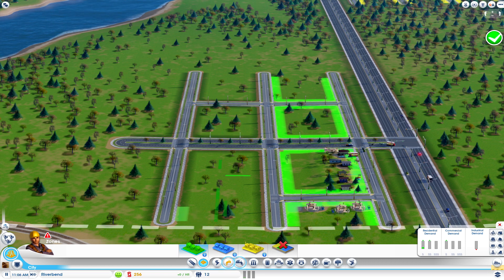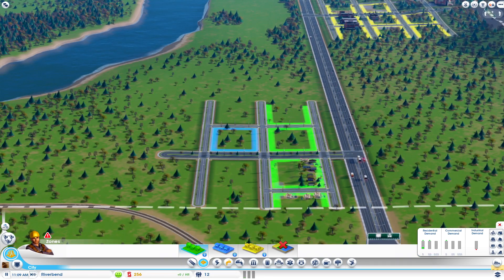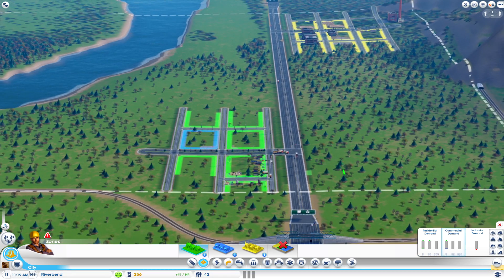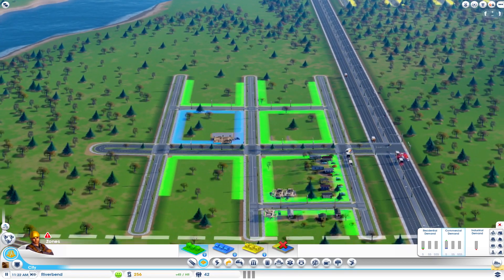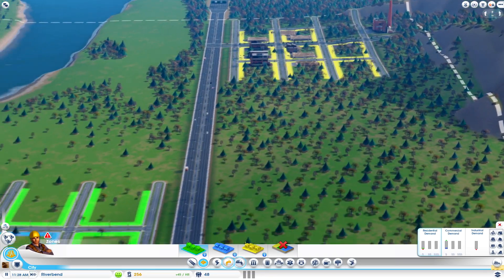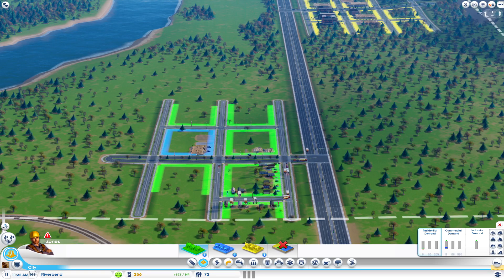I'm thinking that would be a good area for commercial, actually. Now I'm going to build a street across when we get a chance. We are running a little bit of a surplus — it's only 45 simoleons per hour, but it is a start. As these businesses come into the area you'll see the tax rate per hour go up. Once it gets above 450, I'm going to turn the power plant back on, because by that time they're going to definitely be demanding power.